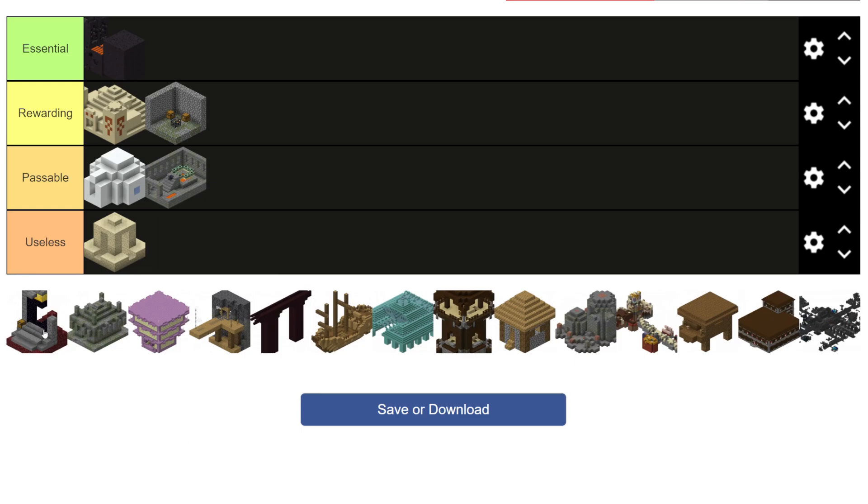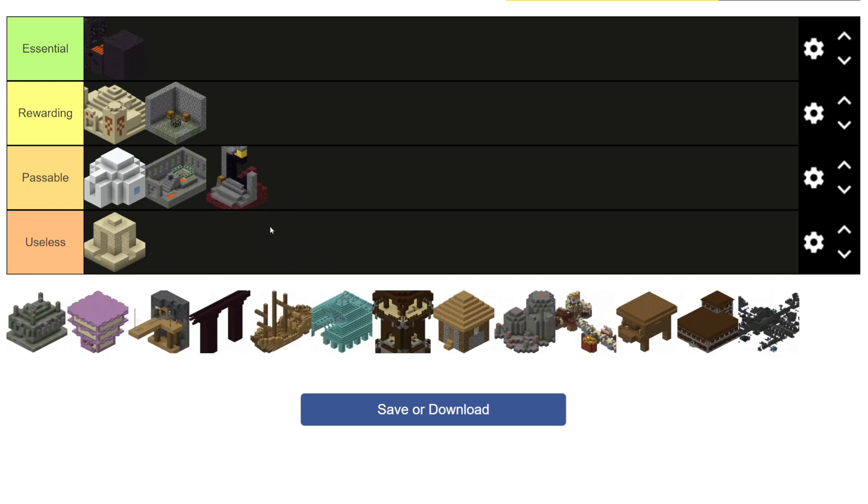Next up we have broken nether portals, both in the overworld and in the nether. These guys don't provide a ton of loot — they give one chest and a couple of gold blocks if you're lucky. Their main draw is that you can teleport between the nether and the overworld very quickly, and they come in clutch many times, but the actual loot it provides is not super high. Not that there's none, but it's not among the top. And for that it is going in the passable category.